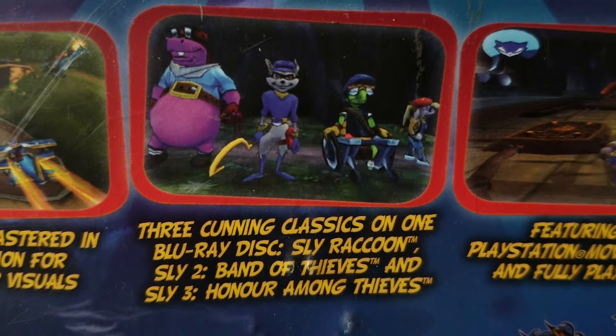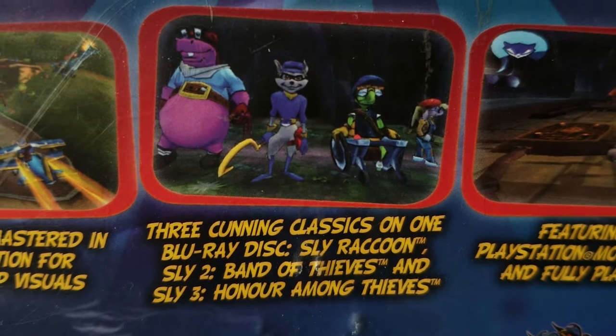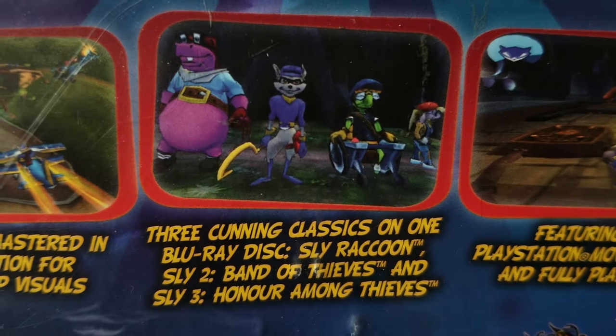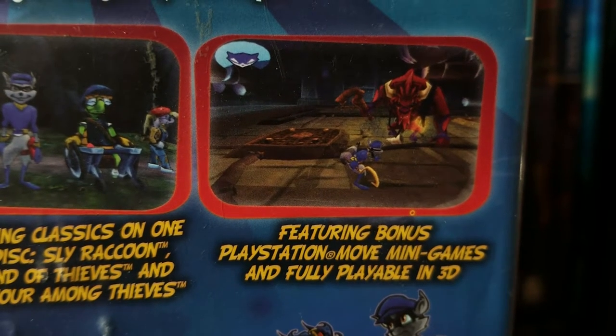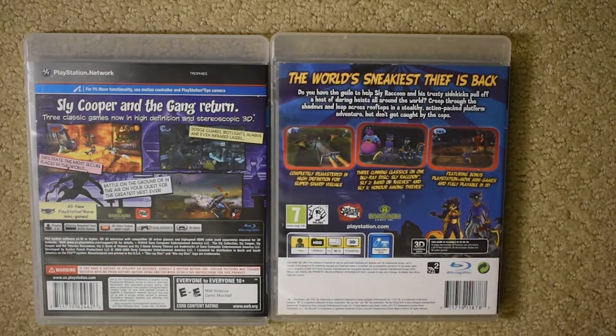The captions that go with each screenshot don't really associate themselves very well, but they're there: "Completely remastered in high definition for super sharp visuals." "Three cunning classics on one Blu-ray disc" — Sly Raccoon, Sly 2, Sly 3 — "featuring bonus PlayStation Move minigames and fully playable in 3D." There's also a notice at the bottom that says this game is playable in 2D or 3D, so if you don't have a 3D TV, no need to worry.